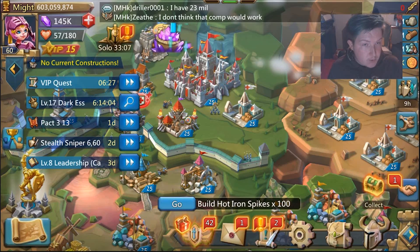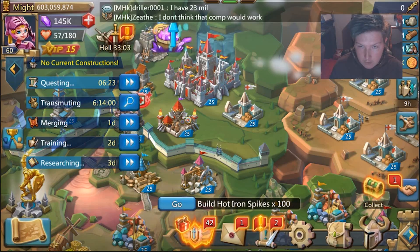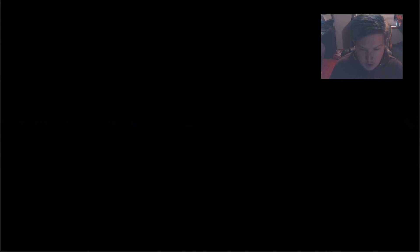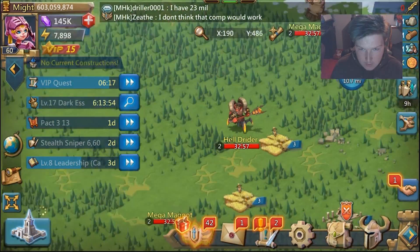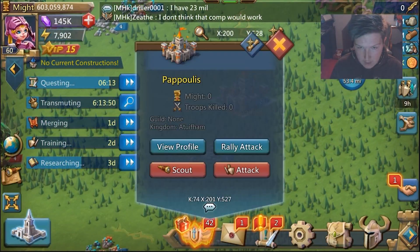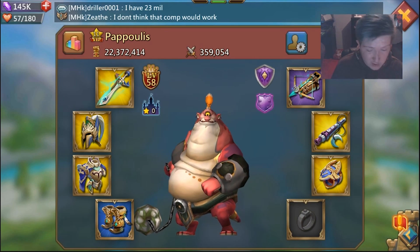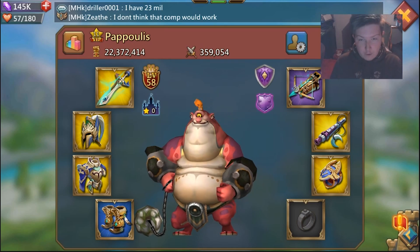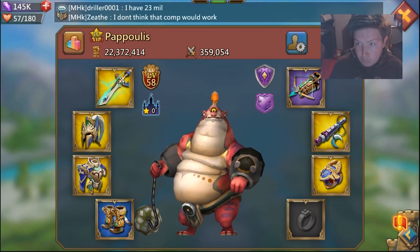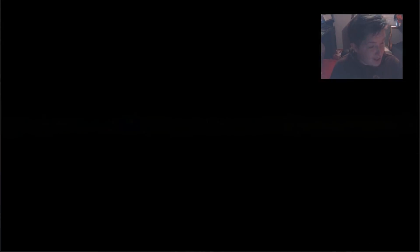Once you've done that, you'll wait and see what the rally is and check the gear of that player — view their profile. If you don't know right away whether it's construction gear, infantry gear, range gear, or cav gear, I recommend you go to your workshop and start studying your actual gear types. Otherwise, it's going to be a real nightmare.